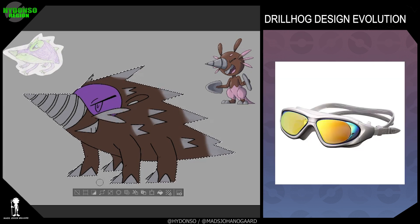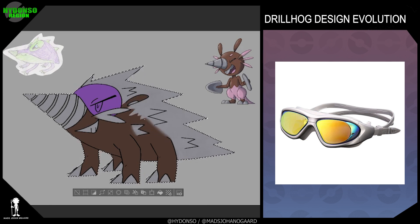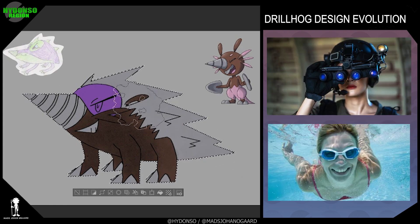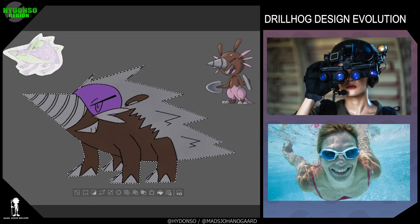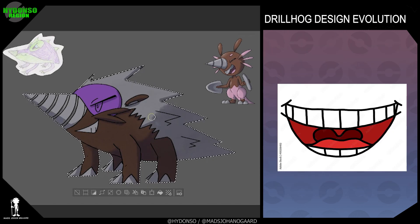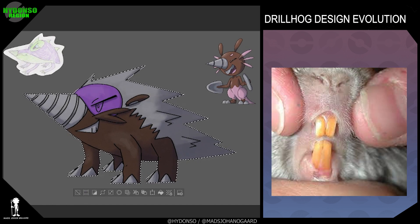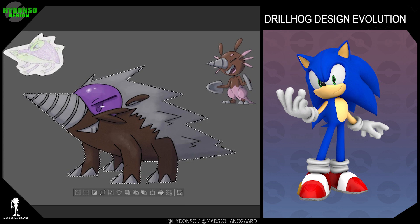Another very important part of its design was its goggle-like eyes, which I have always thought to be super cool. What I came up with was that Drillhog developed these features to better adapt to light and cover its eyes from all the digging — a pretty cool design excuse to keep the goggles. And since we talked about teeth for its pre-evolution, Drillhog's teeth are more cartoony. Just wait, because this will make sense when it evolves again. I do imagine it having rodent-like teeth — it just doesn't show in the art. And I imagine that Drillhog has the same personality as Sonic.